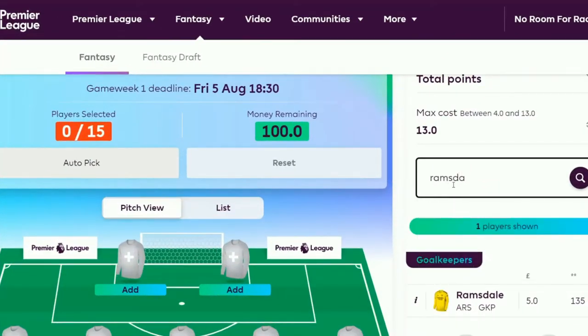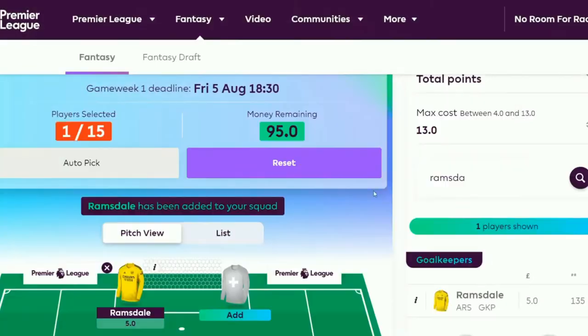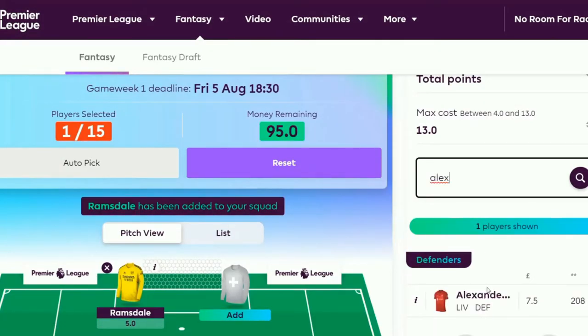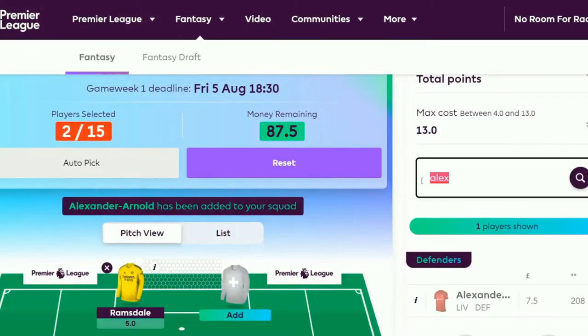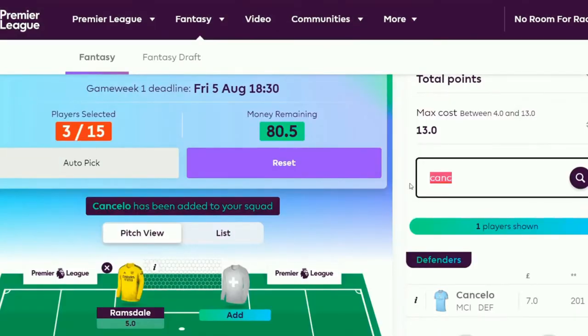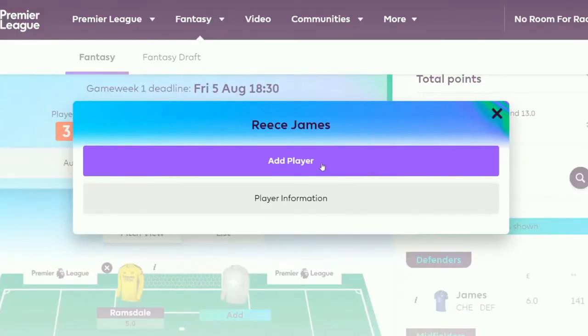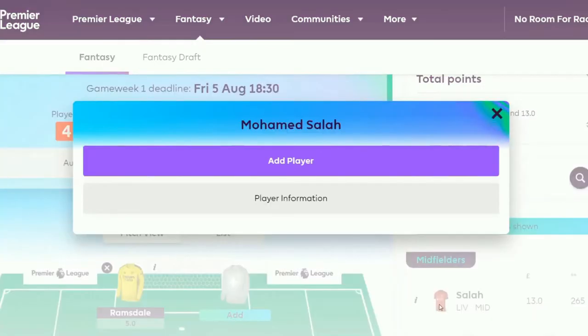This is very much like the other set and forget team I did for the whole year. We have Ramsdale in goal. Then Alexander-Arnold as the first defender, Cancelo as the second — those two should be in everyone's team really. James is a dodgy one because Chelsea aren't doing so well in pre-season, but we'll see how they go.